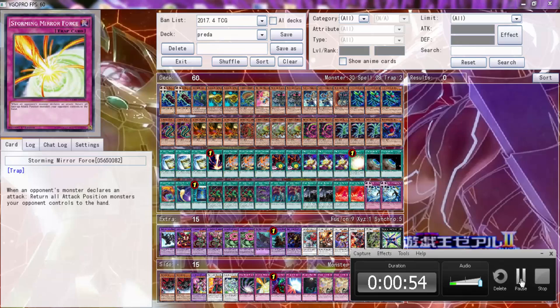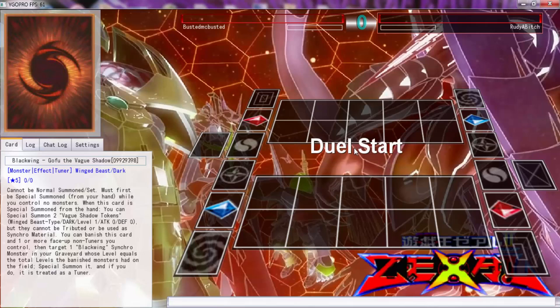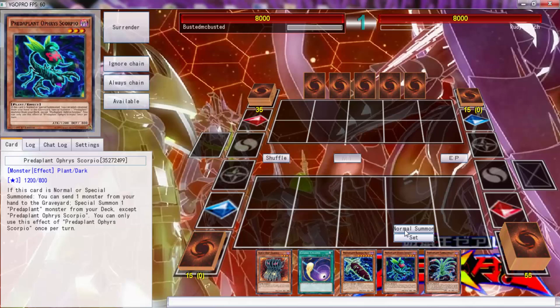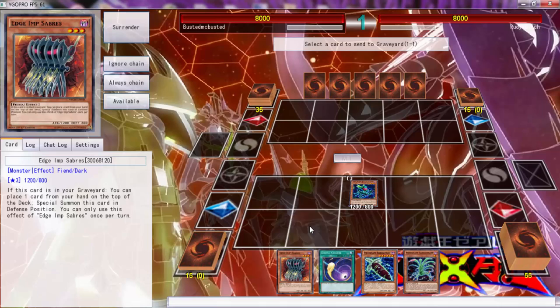Going up against Rudy — apparently Rudy's a problem — so let's start and show what we can do. Let's try to take care of Rudy. This is a very good hand, we can use this and discard the Sabers.